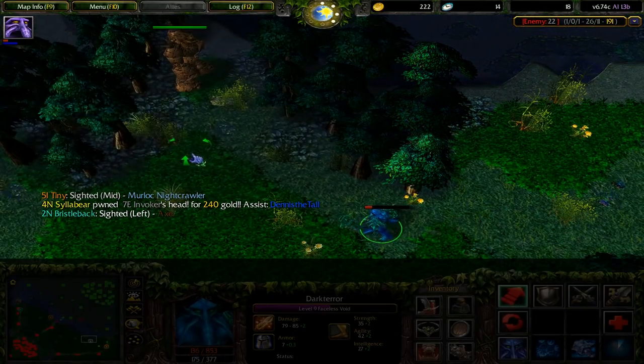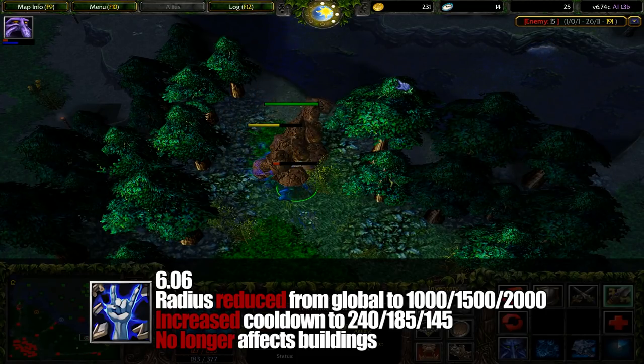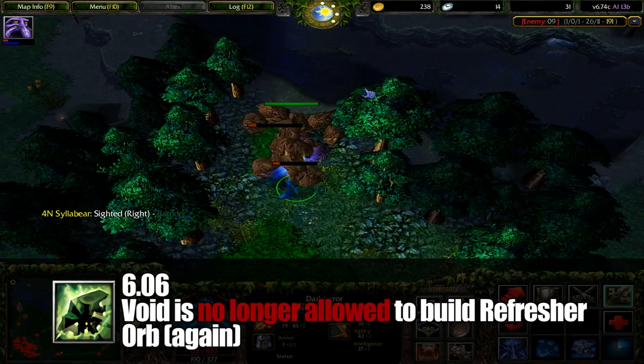In 6.06, Stop Time had its radius reduced from global to a fairly large radius around Void, the cooldown was increased, and the spell no longer affected buildings. He also lost the privilege to use Refresher Orb again, thus burying one of the most busted skills in Dota history.